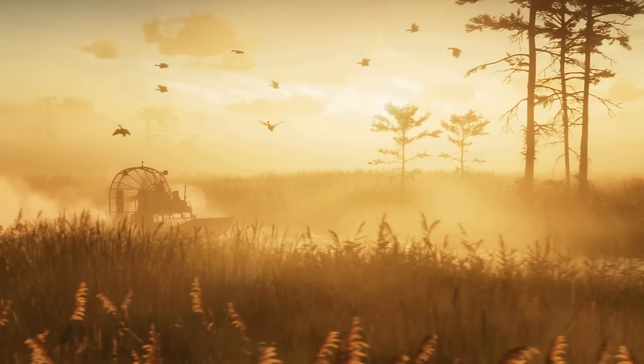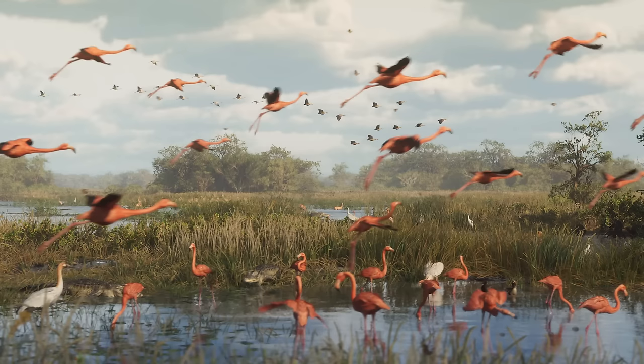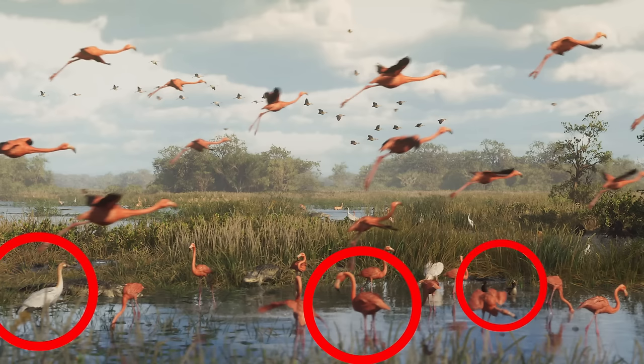Next up, we get our first look at the Everglades — including the airboat that we saw in the 2022 GTA 6 leaks. The passenger on the airboat has a gun, probably to deal with the alligators. The next scene shows six brand new GTA 6 animals returning from Red Dead Redemption 2: a crane, flamingos, ducks, three alligators, deer in the background, and many species of birds.